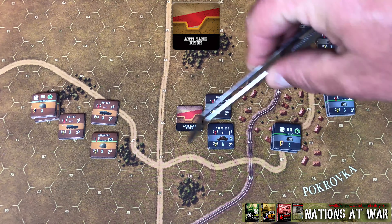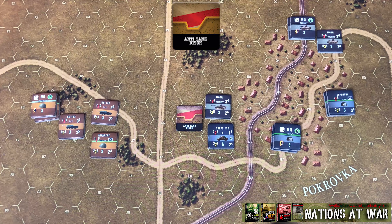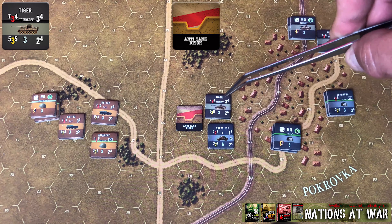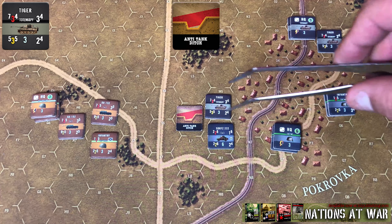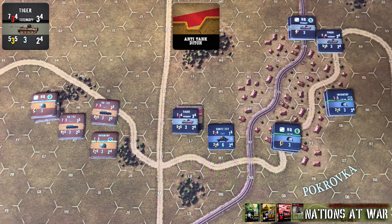They are going to increase the movement point cost of a specific hex by three movement points. So in a clear hex like this one, it would go from costing one point to enter to costing four points. In the example laid out here, you can see this Tiger only has three movement points — in that situation the vehicle must start adjacent to the anti-tank ditch marker and spend its entire activation moving into that hex.